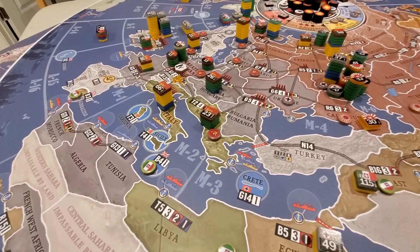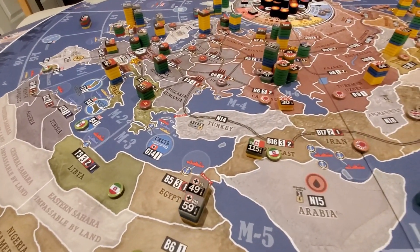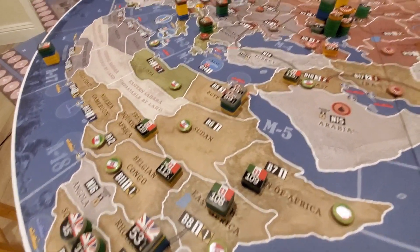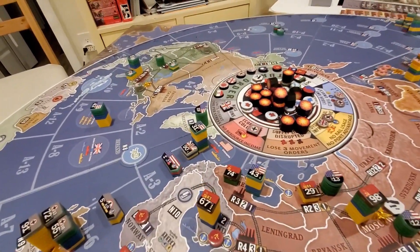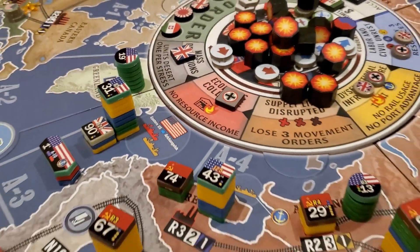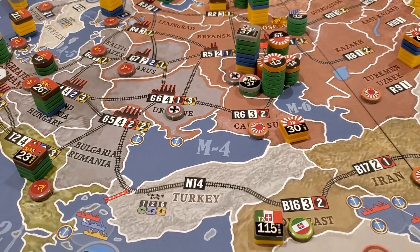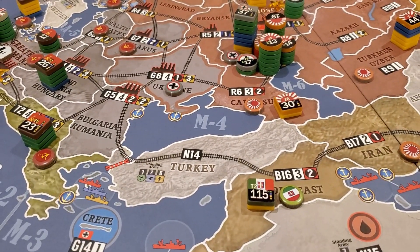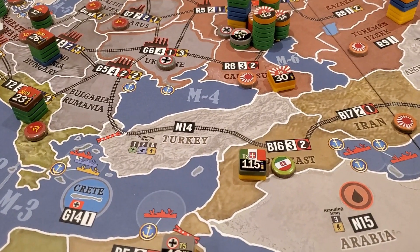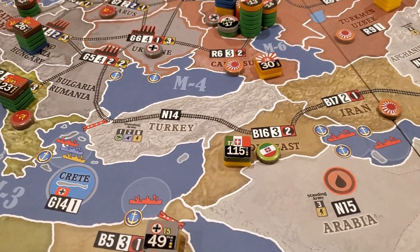Once Italy fell, there are no more Italian factories to build, so Italy just kept spreading out, actually pushing the British into mass desertions. We didn't get to see that happen, but according to the rules, every stress level causes a unit to desert to the Axis side. Not sure exactly how that happens or which units desert.